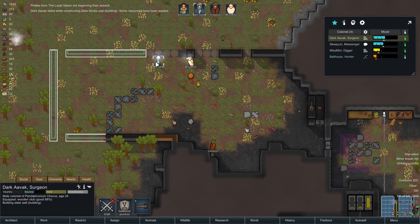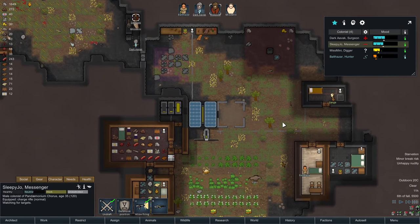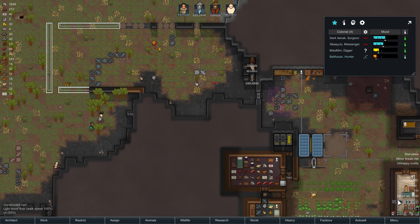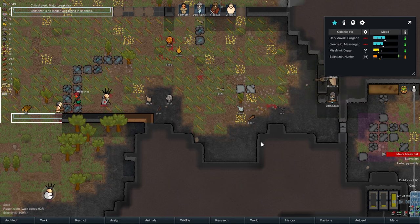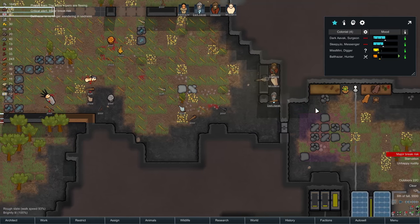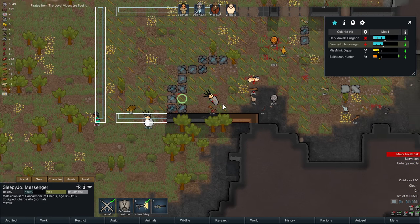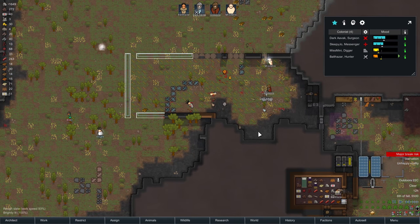They are starting their attack. Dark Avak, you can hold position there. Miss Minnie, you can use the gun. Steejo, you can go and stand there. Is Balthazar okay yet? Not yet. The attackers should be here momentarily and we'll see how they fare against our weapons — our weapon being a great huge hefting minigun. But they have got a sniper who has decided it's really not worth it. Flee! See if Dark Avak can chase them down. Sleepy Joe, move out. Miss Minnie, you are no longer drafted — get back to work. Well done, everyone.